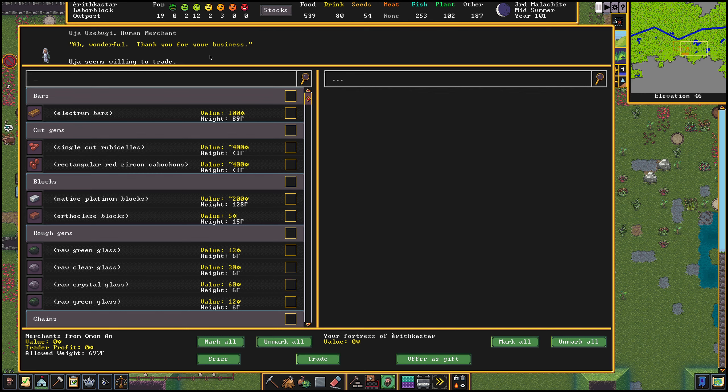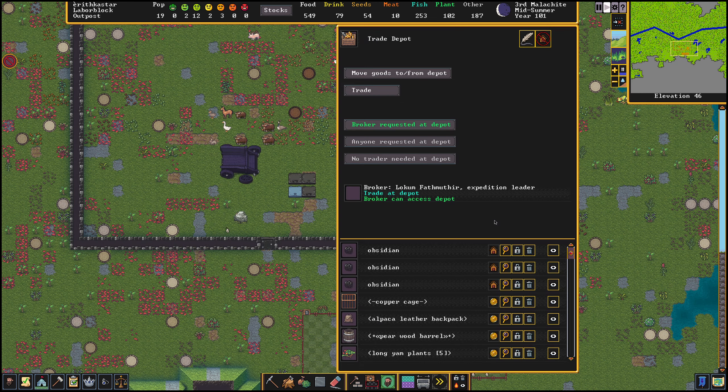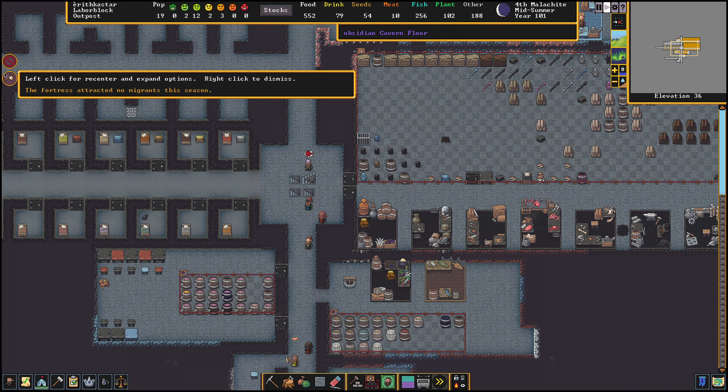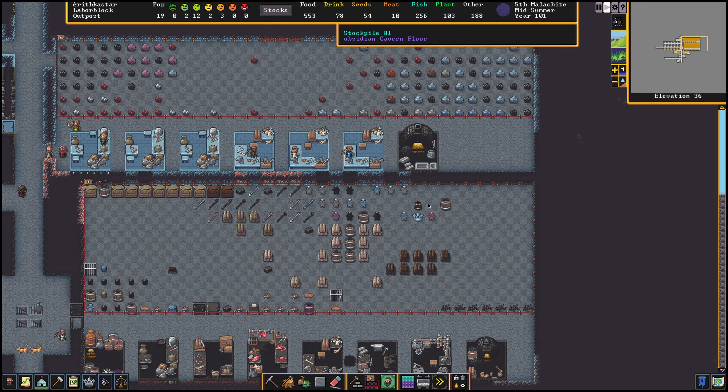We're done — the trader can go back to whatever he was working on. The fortress attracted no migrants again, which is kind of surprising. Next time we are going to knock the socks off the trader with all the stuff we have. Look at all these scepters and figurines showing up — it's going to be nuts.